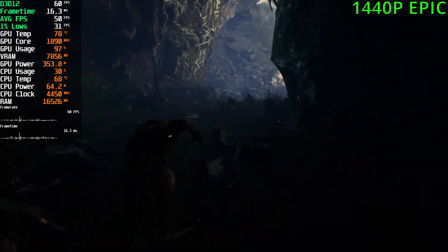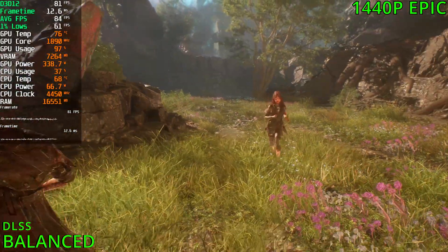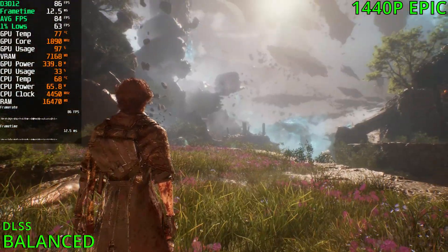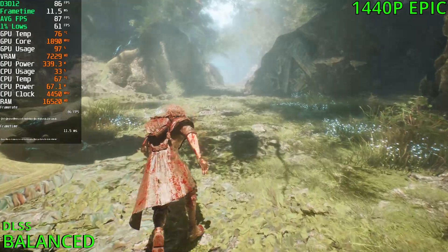Let's enable DLSS and try again. With DLSS active, we're sitting at 80fps out here. To me the grass looks a bit worse, but everything else looks quite good. So we're getting an increase of around 30fps and losing a bit of the graphics quality — that's worth it.